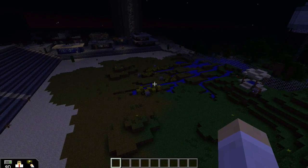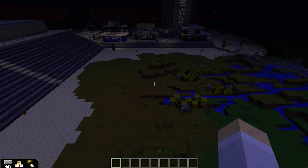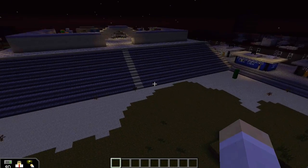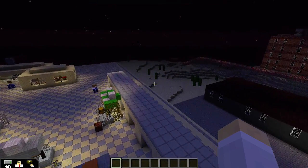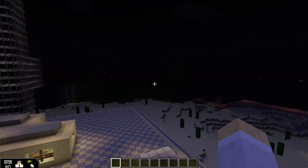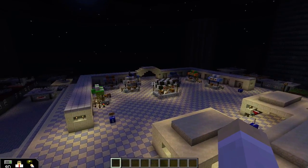Then they actually left Minecraft and went to a real exhibit at the museum called Our Global Kitchen, which is all about how food is prepared, traded, and cultivated both in the modern day and throughout history. After that, they had lunch in the real world.